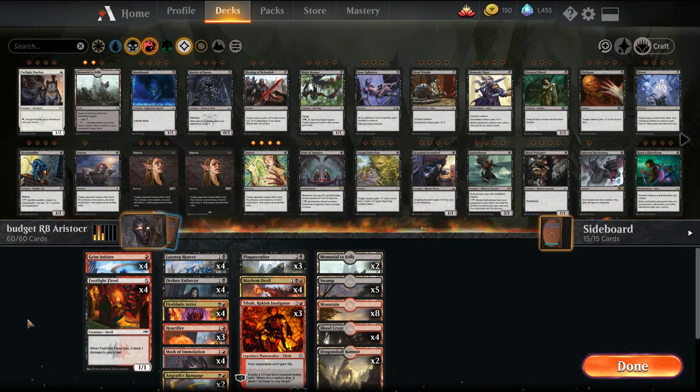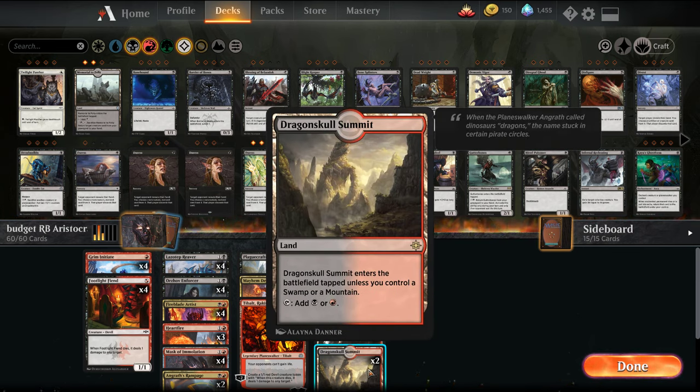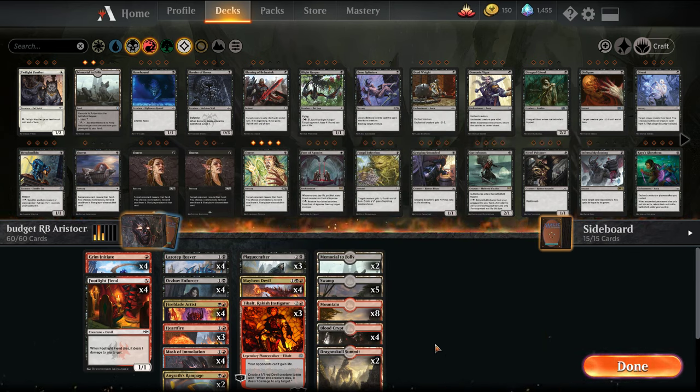For those of you who are new to our budget build series, what we set out to do here is build three variations of a deck. The first is the budget version, which is ideally all commons and uncommons with the exception of the mana base. In this particular instance we have the Blood Crypts and the Dragonskull Summits. I'm actually short two Dragonskull Summits. You do get a free Blood Crypt now with the new New Player Experience decks, so that's one fewer wildcard you're spending.